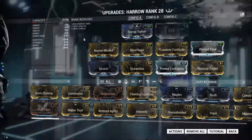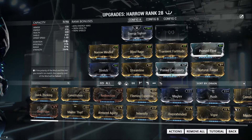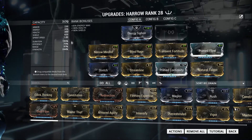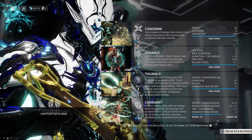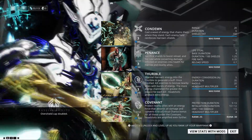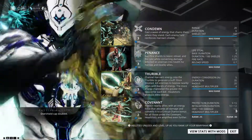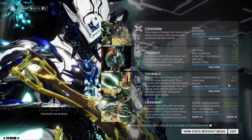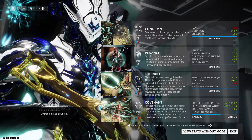Personally, how I build Harrow is I semi-max his power strength and I next-to-max duration. I do this because strength is very good on Harrow. If we take a look at his abilities without mods, you can kind of see the shield hit, fire rate, reload speed, life steal, energy conversion, and crit chance per damage. And then with mods they go up quite a bit — that's the power strength, a little bit duration and efficiency, but mainly it's the power strength.